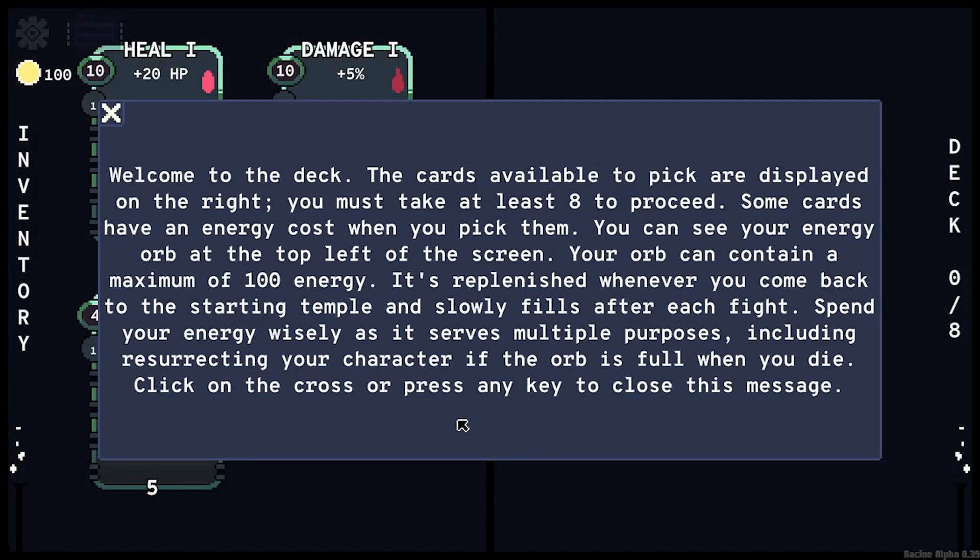Welcome to the deck. The cards available to pick are displayed on the right — you must take at least eight to proceed. Some cards have an energy cost when you pick them. You can see your energy orb at the top left of the screen. Your orb can contain a maximum of 100 energy. It's replenished whenever you come back to the starting temple and slowly fills after each fight. Spend your energy wisely as it serves multiple purposes, including resurrecting your character if the orb is full when you die.